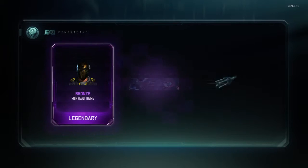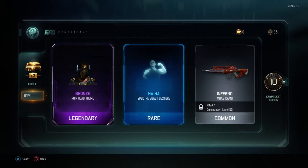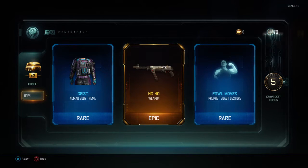Here we go with Bronze - we got Ahead theme, Specter body, Specter Boast gesture, and Inferno. And I made a seven - camera guys - Nomad body, HG-40... oh my god, we got the HG-40!